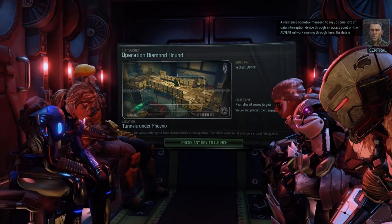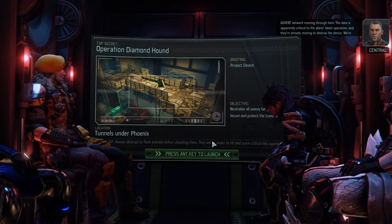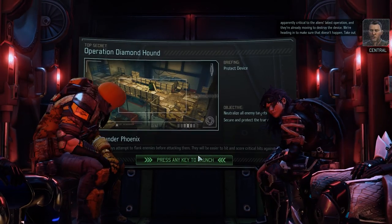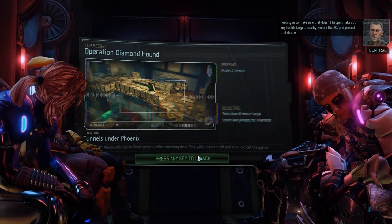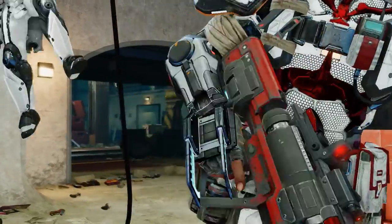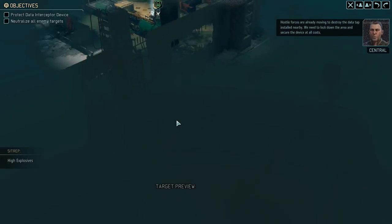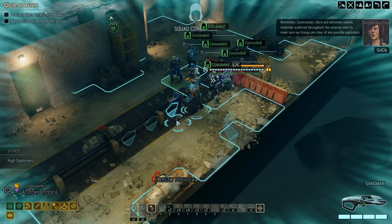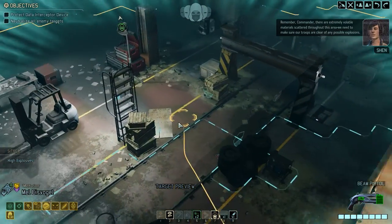The Resistance Operative managed to rig up some sort of data interception device through an access point on the Advent network running through here. The data is apparently critical to the alien's latest operation. They're already moving to destroy the device — we're heading in to make sure that doesn't happen. Take out any hostile targets nearby, secure the AO, and protect that device. This is never an easy mission.